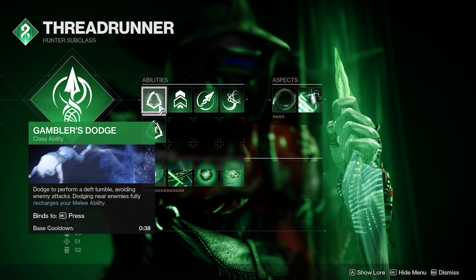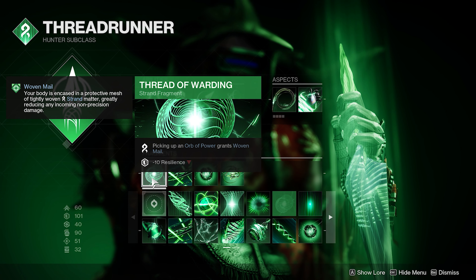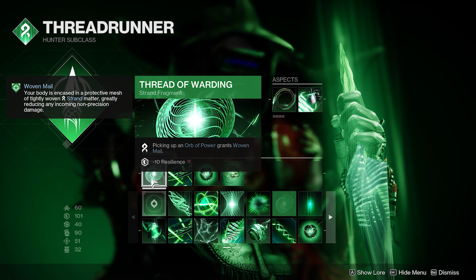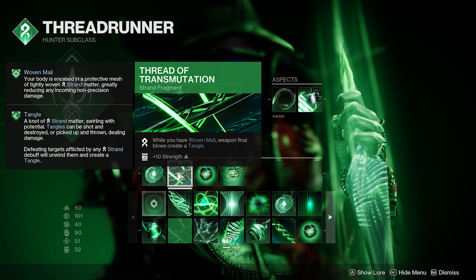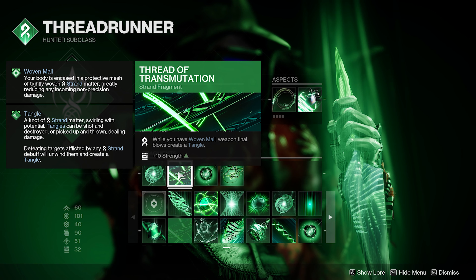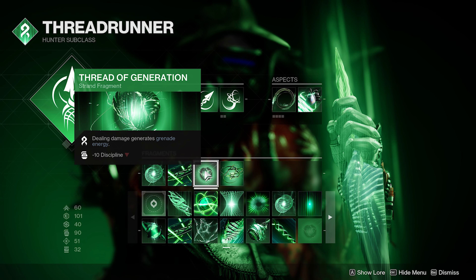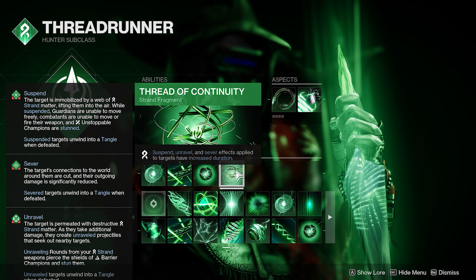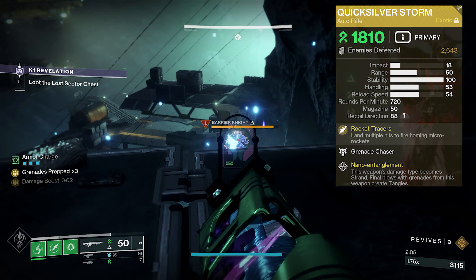You've got Gambler's Dodge — every time you dodge, you're going to fully charge your melee ability, so you've always got an ability at hand. Thread of Warding: picking up an orb of power grants Woven Mail — this is the main fragment I like to run, but this one is too good. Thread of Transmutation: while you have Woven Mail, weapon final blows create a tangle — that's perfect for your Whirling Maelstrom. Thread of Generation: dealing damage generates grenade energy — too good not to use. And Thread of Continuity: suspend, unravel, and sever effects have increased duration.